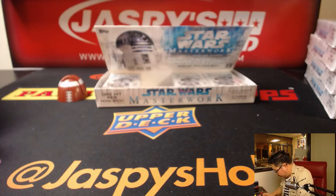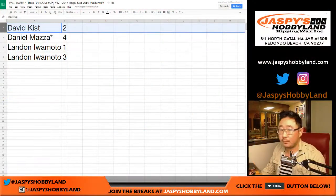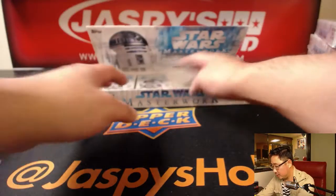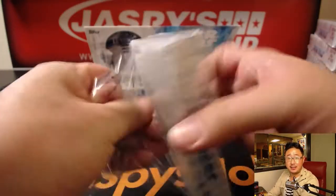Let's write down your info here so I don't mix these up. Star Wars 12. Daniel with number 4 — Daniel Maza. Good luck.